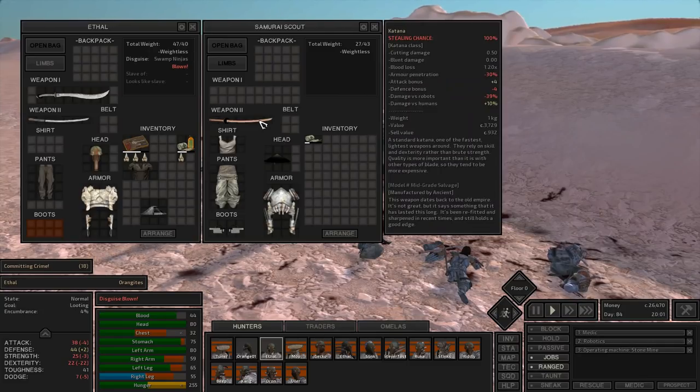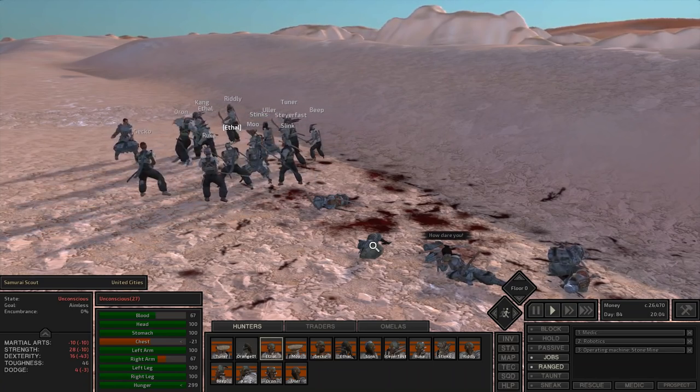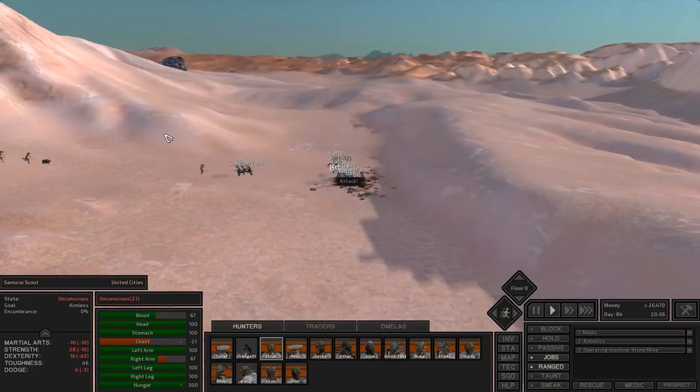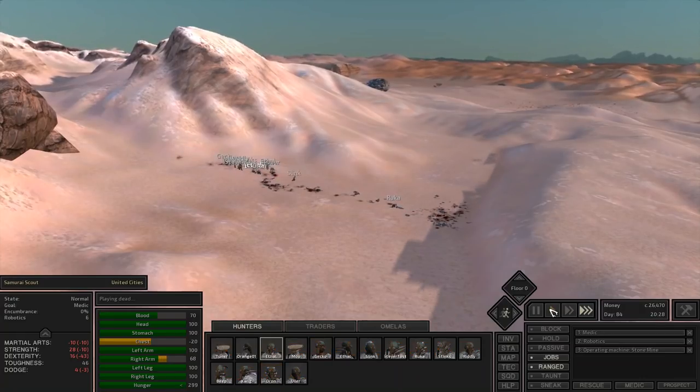One other tip: if you're fighting people you can take their weapon away from them, so when they get back up they won't have a weapon — that's a nice way of preventing yourself from getting owned by people after you beat them. Well, that's everything I wanted to cover with weapon types and mob types. If you've got any questions please send them my way. Thank you for joining me — this has been Orange One.